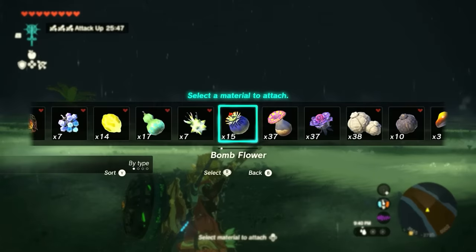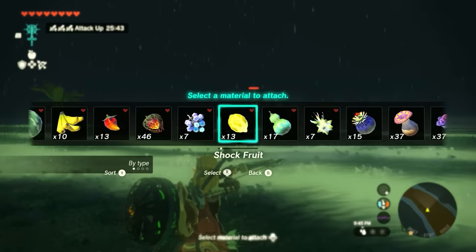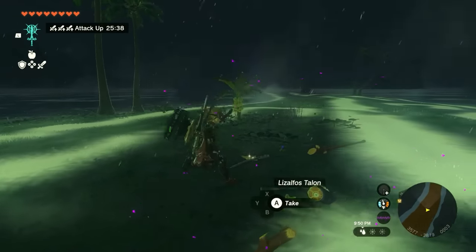When it rains, enemies get a little wet. When you shoot something electric at enemies that are wet, you get amplified electric damage. So whenever an enemy is wet or it's raining, go in with electric items, attachments, or electric attacks.